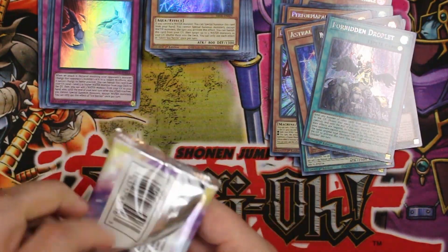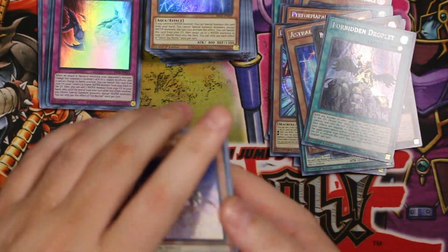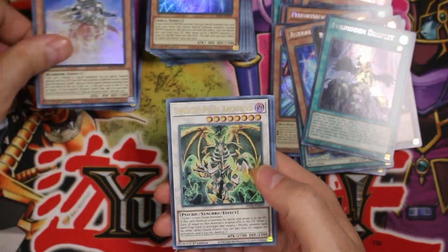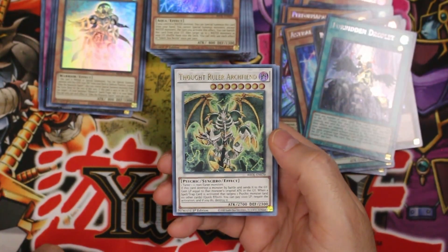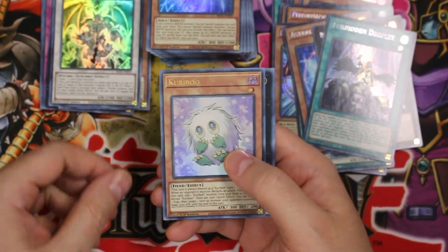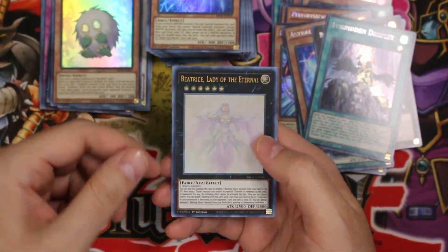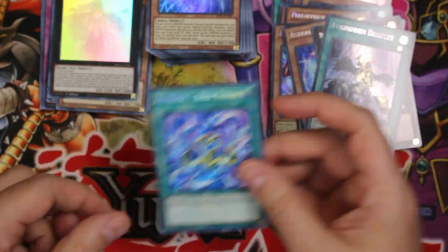Yeah, like I said we got the Forbidden Droplet there — it just feels like a good box. Oh — Thought Ruler Archfiend, that's kind of crazy looking. Wow, Kuriboo — that's cute. A playset of Lady of the Eternal now, and more Bird Strike — another Bird Strike card.